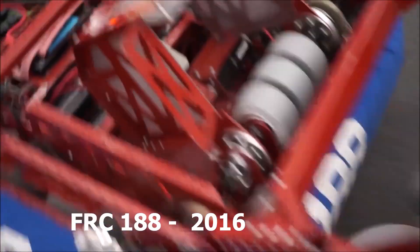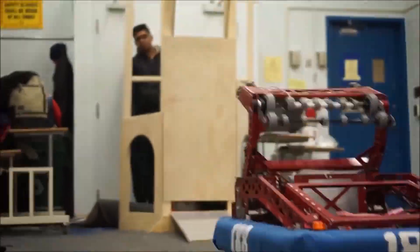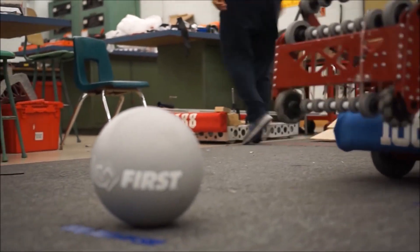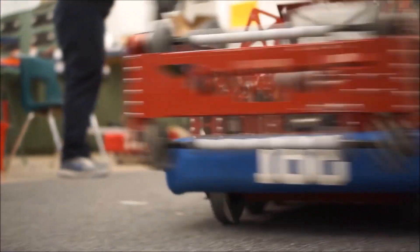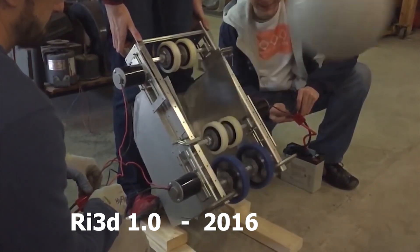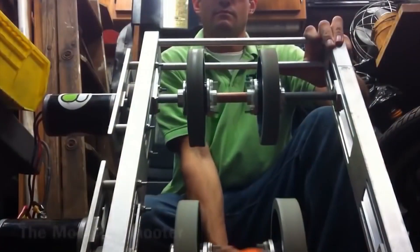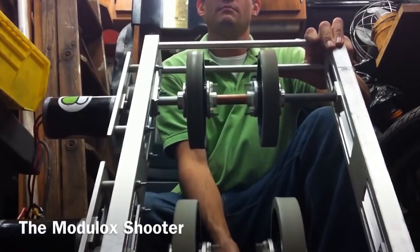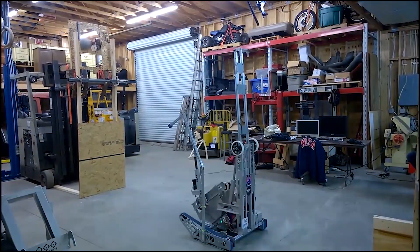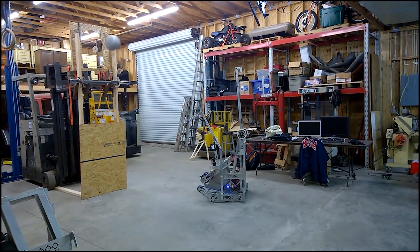Team 188 had a very interesting robot with an over-the-bumper grabber — it starts inside the robot, goes to the outside, grabs the ball, and it comes over the bumper. It's also very low profile, so if you're looking to build a low robot, check out Team 188. The 2016 RI3D 1.0 team made a Modulox shooter. It's really easy to make, and we created an entire video after our reveal that year talking about this shooter. The cool thing about a double wheel shooter is you can vary the RPMs on both sides of the wheel, so you can shoot at different angles by varying the trajectory of the shot.